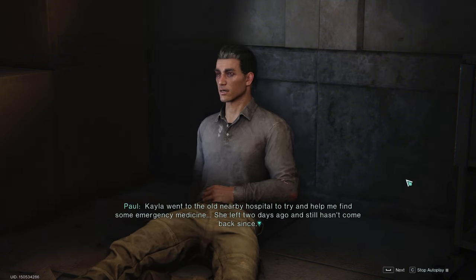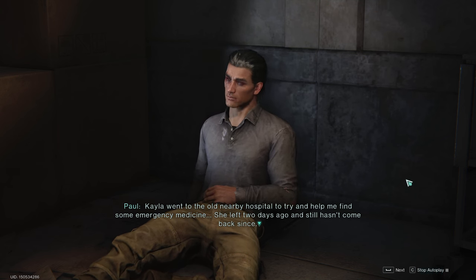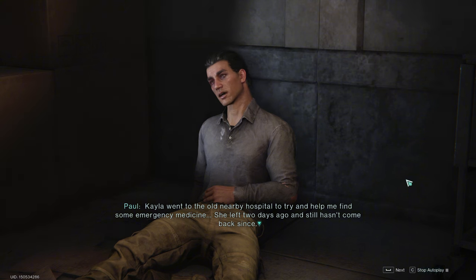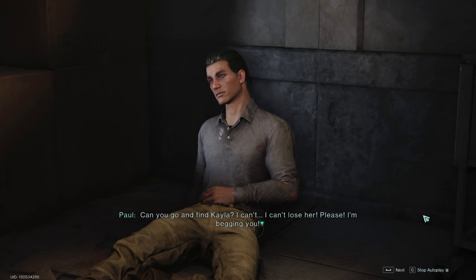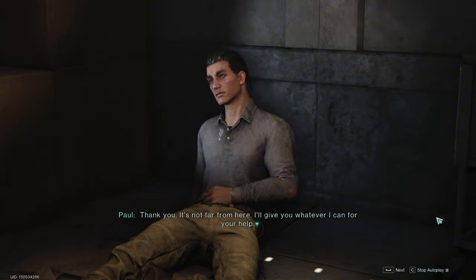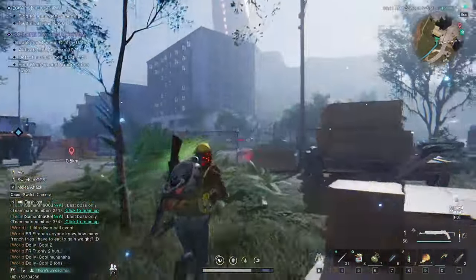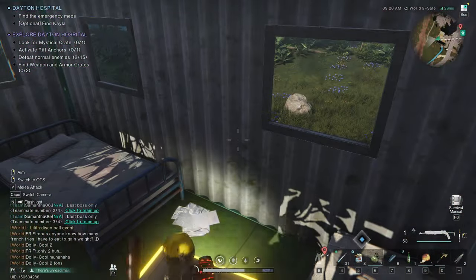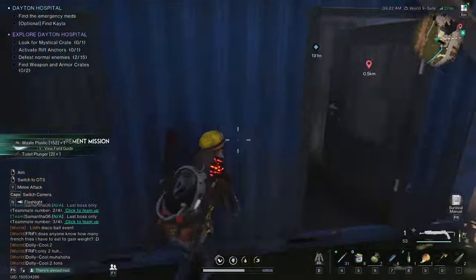Where's your wife? Kayla went to an abandoned hospital nearby to try to find some medical supplies, but it's been more than two days and she hasn't come back. Without those supplies I don't think I'll make it. I'm begging you — can you help me out? I'll give you whatever I can for your help. If you search that room you'll also find a page from the field guidebook. Head towards the shed with the greenhouse where the chest is located — you'll find another page from the field guide.